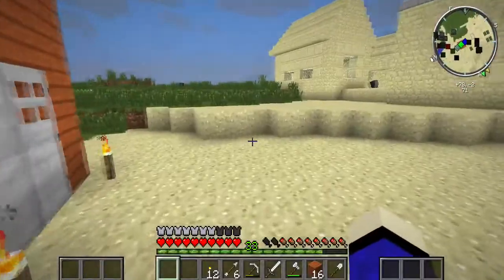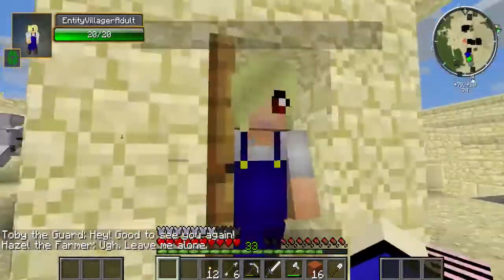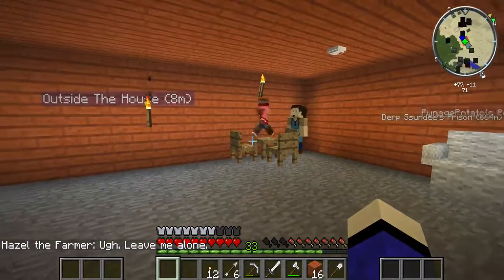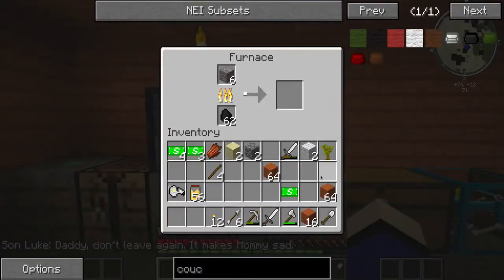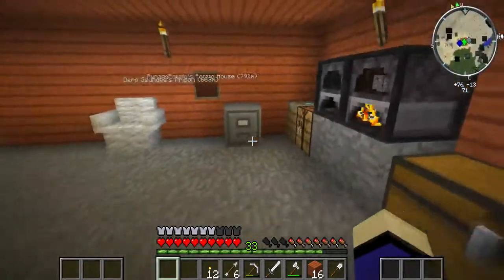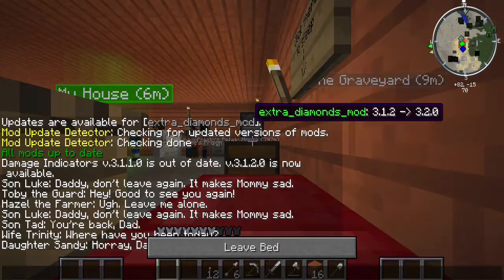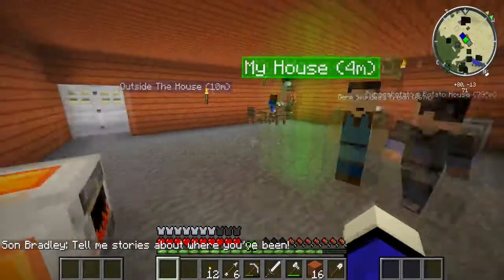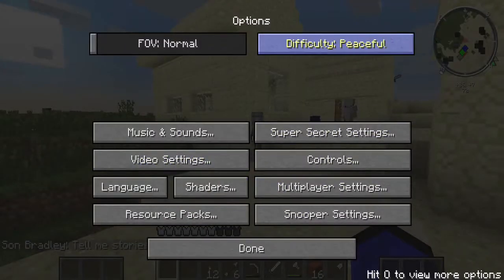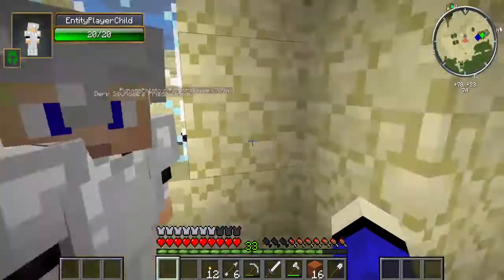I'll go pay my daughter a visit because she deserves a visit. I don't want her to get exhausted from stuff. I'll put my filing cabinet — just some more money. I guess it's time to go to sleep. All up and ready. Just to be safe, I'm going to put this on peaceful while my daughter's hunting, because I'm still a bit afraid.